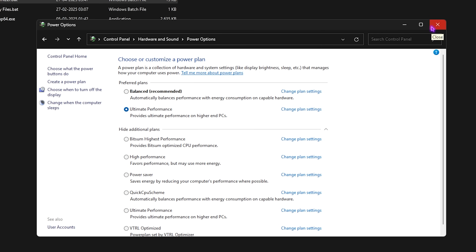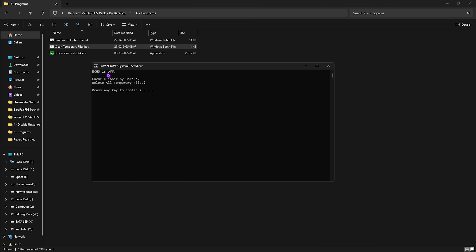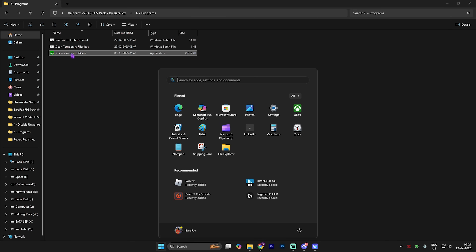After running the optimizer, search for Control Panel, go to Power Options, and select the Ultimate Performance plan, which should now appear under your preferred or additional plans. This disables all power-saving features to improve performance. Next, run Clean Temporary Files as administrator — press any key to continue and it will delete all temporary files from your PC.